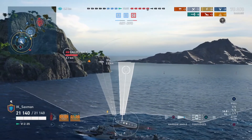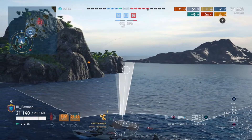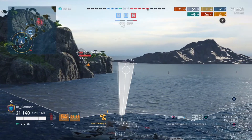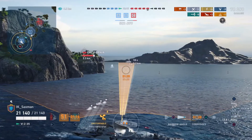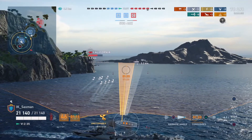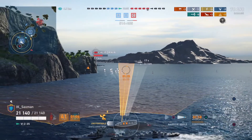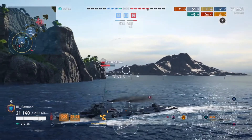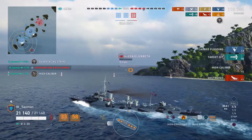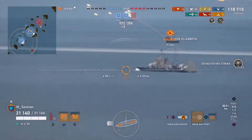He gets the spot again and fires torpedoes, going to full speed ahead to make sure the California doesn't detect him. He wants to stay more than two kilometers away to avoid auto-detection. Detection works from the highest point to the highest point — in this case the bridge of the Z35 to the bridge of the California — and those two never lined up around the corner of the island, so he's unable to get as many torpedo hits as hoped.